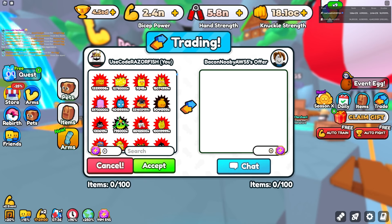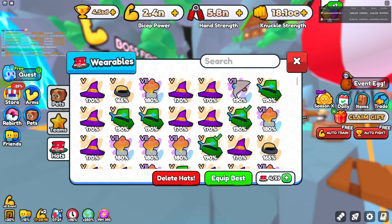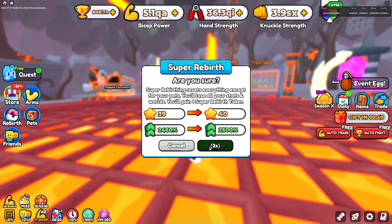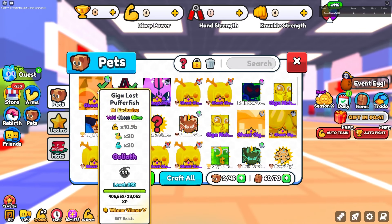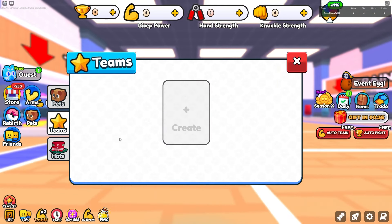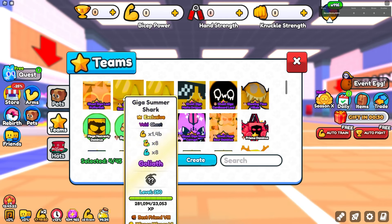Okay then, I was gonna give all my best hats but sadly we can't trade those. This is starting to lag out the entire server because I opened my inventory full of arms. Now I'm on my bacon account - before I check my pets, I'll super rebirth, go to World One, then check everything and sort it out. Now that I'm here, I had two pets on this account already. Let's unequip all, create the team - here we go boys: Mega Heavenly Dominance, Royal Spirit, all of these.